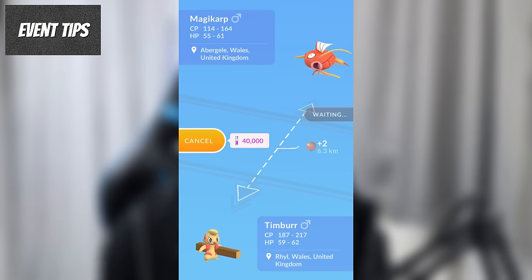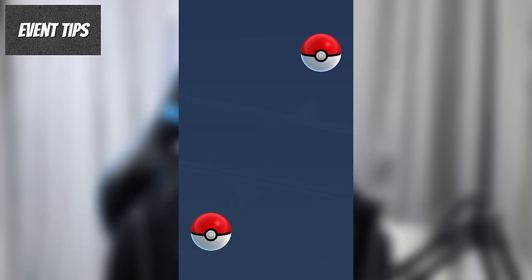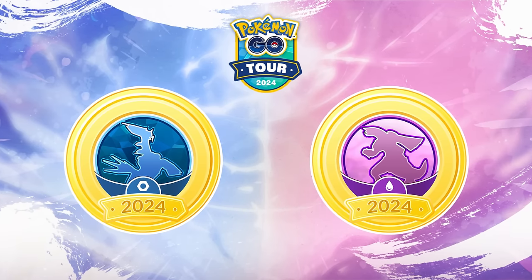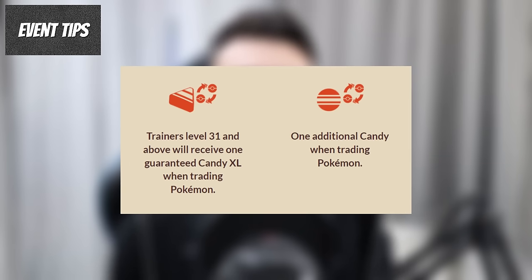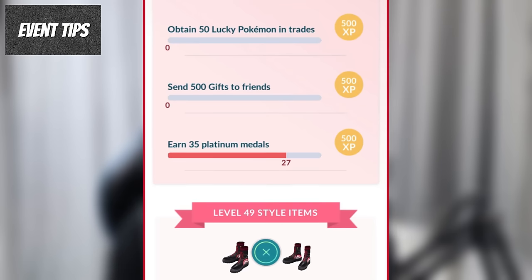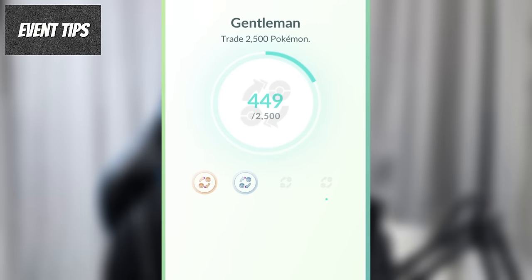It's well worth doing your 6 special trades each day, especially as the Stardust cost is halved. Playing with somebody who picks the opposite version means you can trade Origin Palkia and Dialga with signature moves with each other more easily. Trading during this season also gives you an extra Candy and guaranteed XL Candy per trade, and will help with your Platinum Gentleman Medal, which requires 35 Platinum Medals to reach level 49.